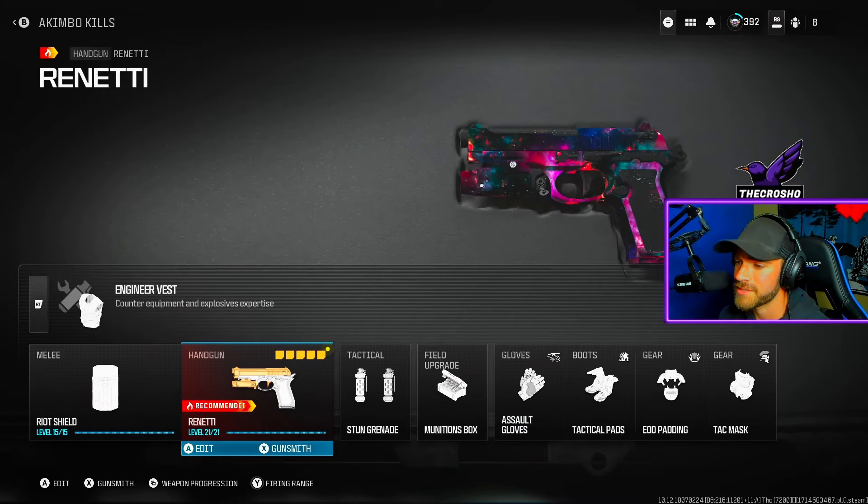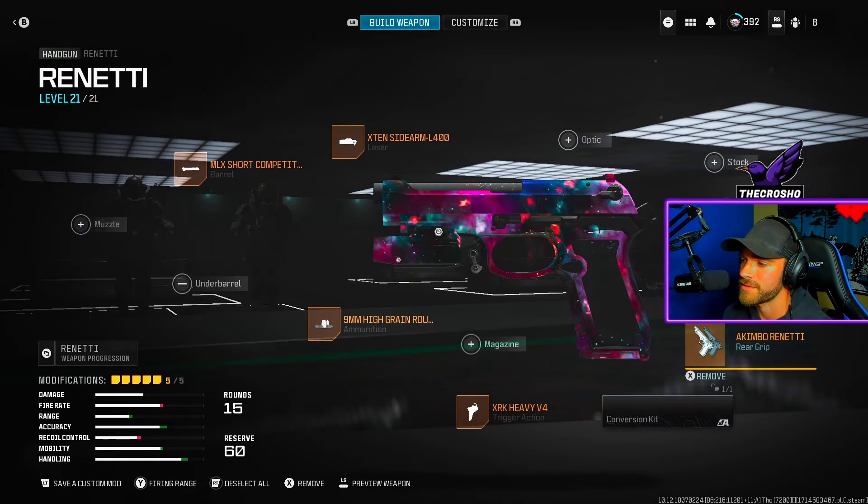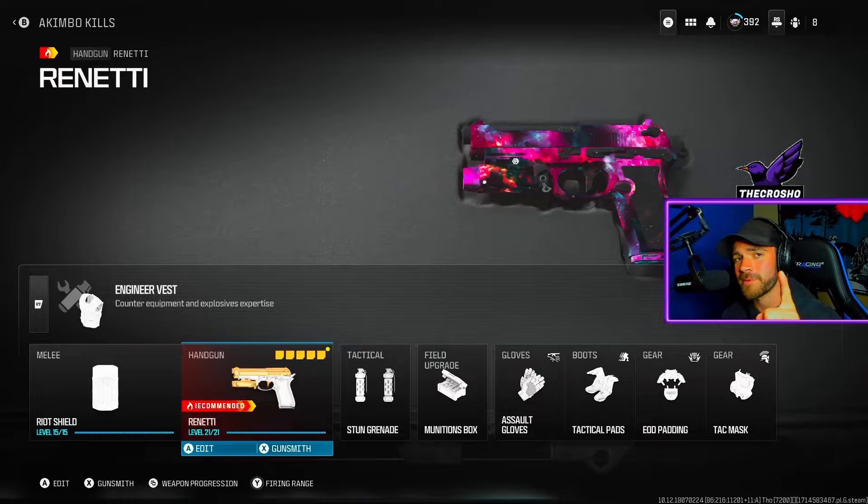As long as you have the underbarrel attachment that says Akimbo, you're all set. Let's talk about some gameplay.